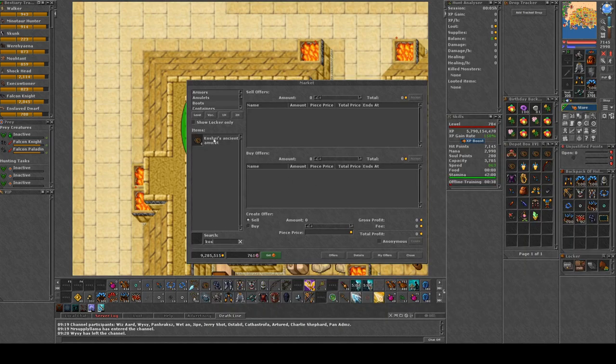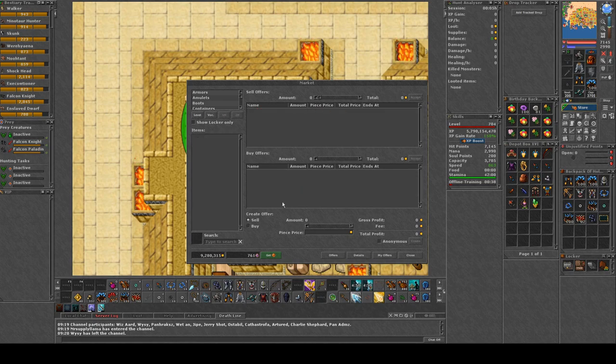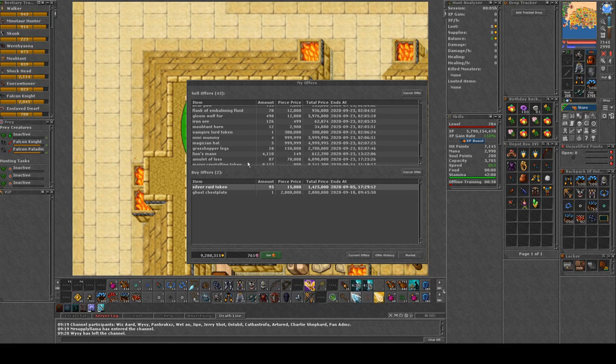Let's take a look at some items we can make easy profit from. For instance, the price of crochet at the moment is around 100k, so we're gonna put out offers at that price. Let's also look at items already sold and how I made some profit on this server. Looking at my current offers: I'm selling kochets, dwarven rings, and I already sold 13 amulets of loss for 20k profit each.